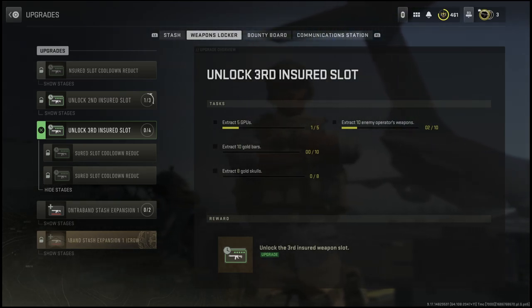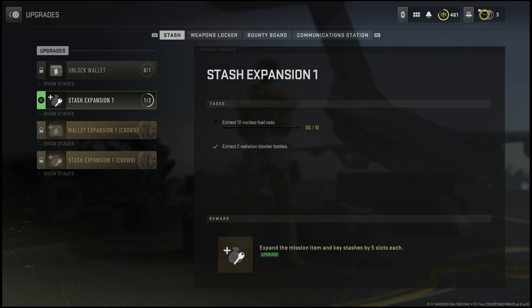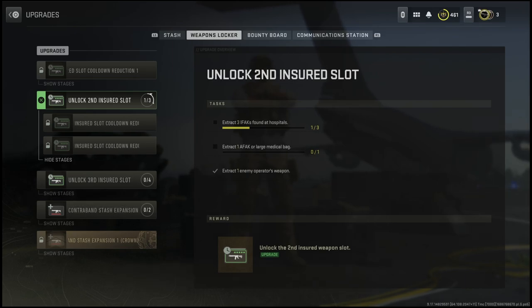If you were wondering how to go about unlocking these insured slots again, go into this menu and take a look at the progress you have. Now once you've unlocked the slots, there are other things you can do to upgrade the cooldowns and things like that if you look at all these other new challenges they've added.